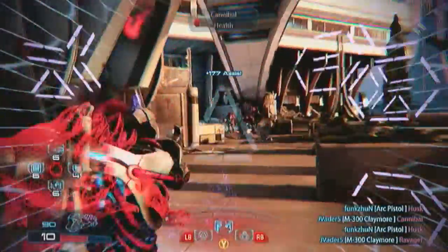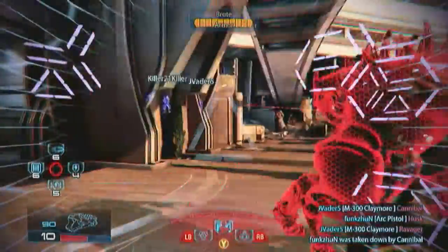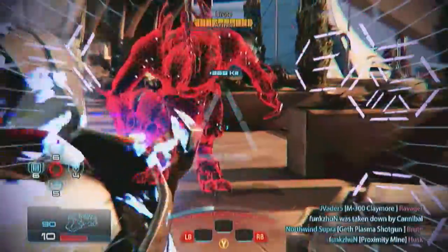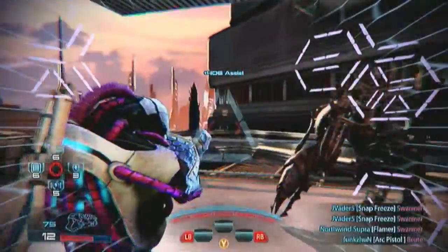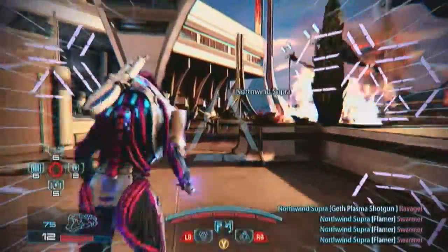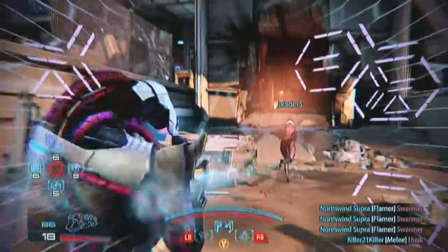Now, the uncharged shots are pathetic — we're talking Predator damage, that little pistol you start the game with. Those three shots that fly out when you charge the gun are fired at triple strength, producing nine times the damage of an uncharged shot. So there's your difference between the two firing modes.